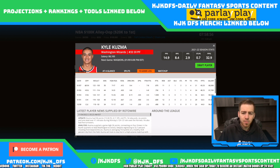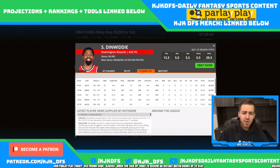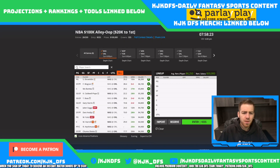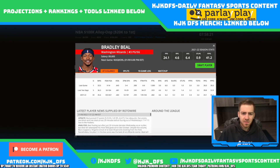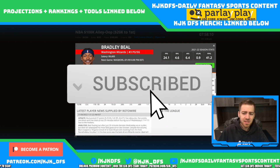On the Washington side, Kyle Kuzma's price tag has gone up to 8.1 — a little scary. He's been playing great basketball, but that's a very high price tag. Spencer Dinwiddie has returned and I think that's going to cut into Kuzma's usage enough to make it a bit scary. I'd much rather go to Spencer Dinwiddie at only 6.3, taking on an Orlando team that has really struggled defensively — 27th in the league in points per possession rank.